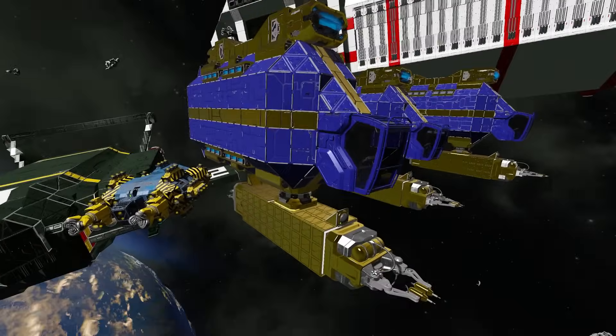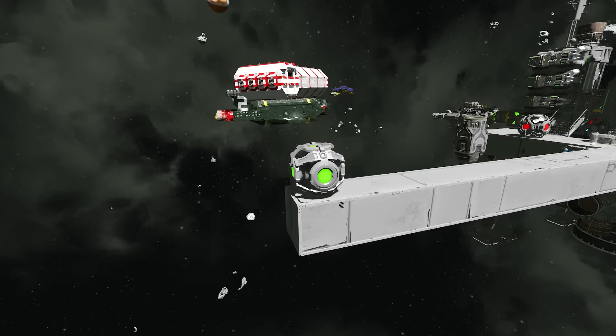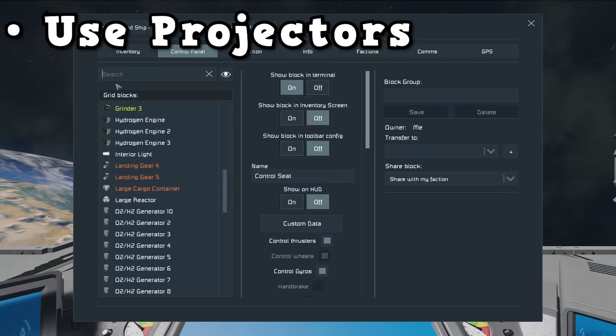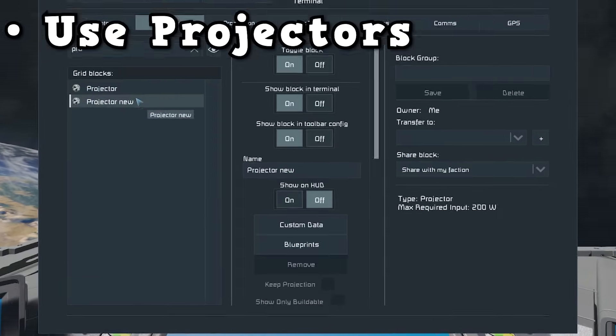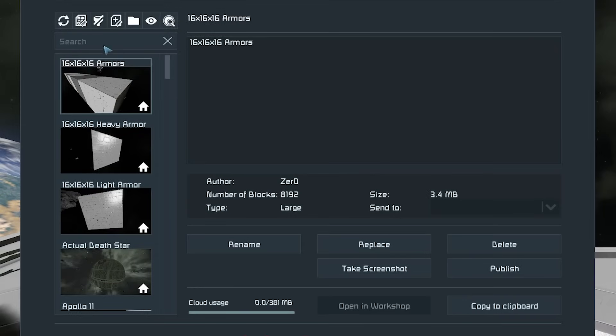Obviously we don't want to be building small ships as those are quite easy to place by hand — we want to be building something big like Thunderbird 2. Now that we have our blueprints, we need to make use of them in survival, and for that we need the projector block. Once you've placed a projector on your ship, go to any terminal and find your projector. Click 'blueprints', scroll through to find Thunderbird 2, select it and press 'copy to clipboard'.